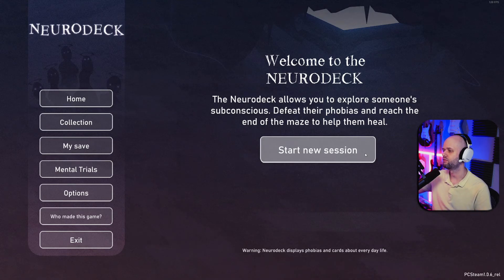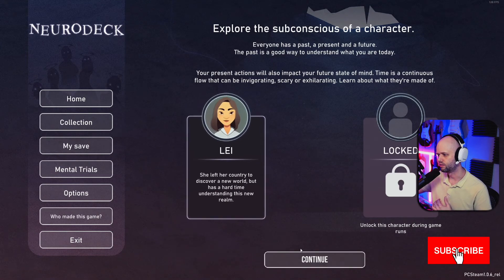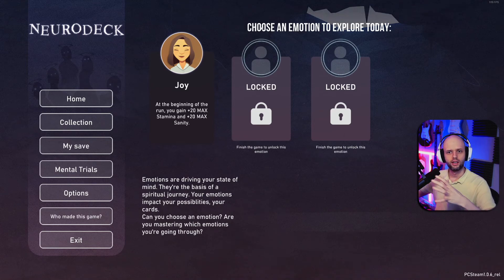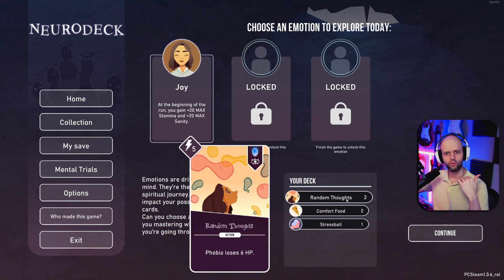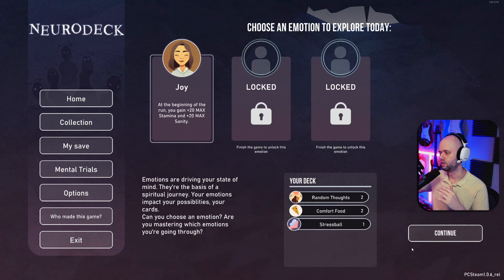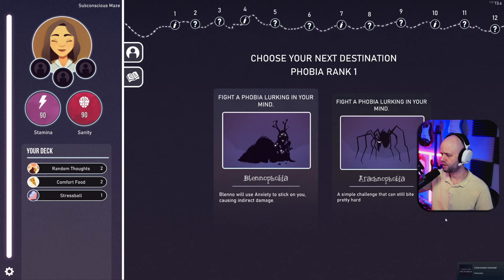I've been playing this offline for a bit, so let's go with the basic character — it's the only one I have unlocked so far. You can choose an emotion to explore, and what that means is each emotion has a set of cards you can get. For now I only have joy, so let's go with that. This is our basic deck: we have random thoughts which does some damage, comfort food gives you stamina and sanity back, and stress ball gives you the rested status when you use it — it's an item.